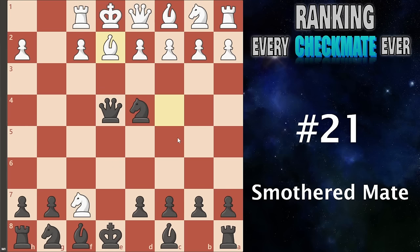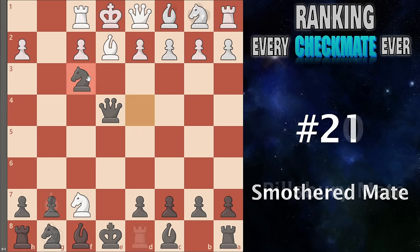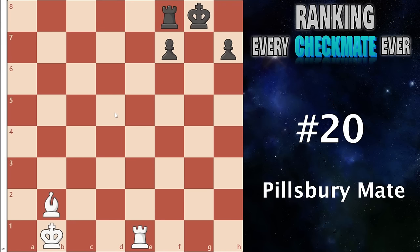At number 21 I have the smothered checkmate. This occurs when you have an enemy king completely trapped by its own pieces and you can move your knight in to play a check — because it cannot move anywhere it is a checkmate. You also often have a nice pin on their bishop so they cannot capture. When you get it, the feeling is incredible. The problem is it is a very rare checkmate, and that is really its only flaw — if this was more common it would be so awesome.